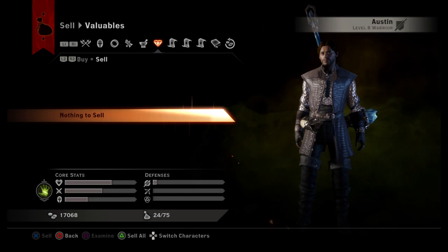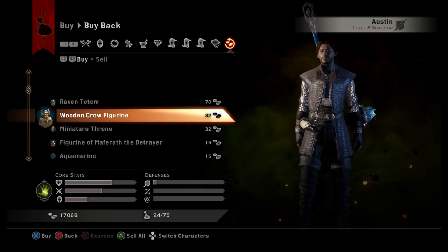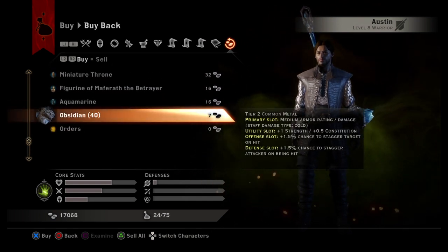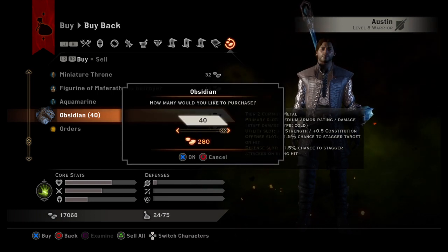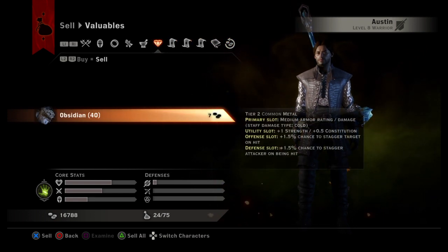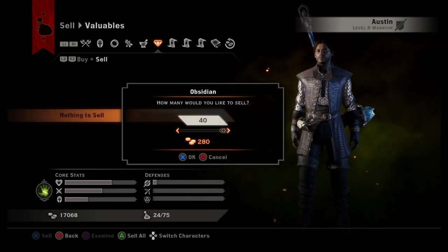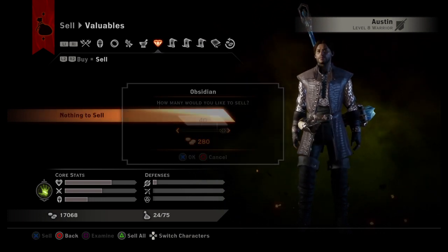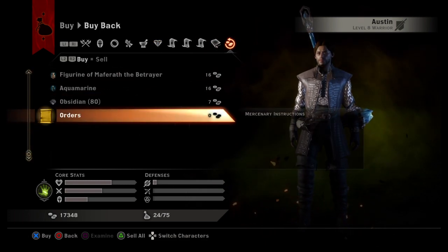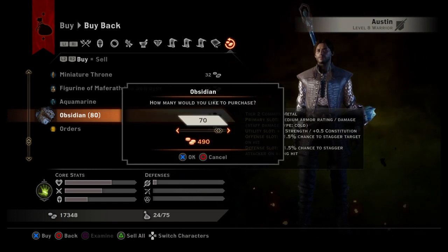It sells 20 more. So I can go here and go back to the buy back tab, scroll down, and you can see now there are 40 of them. We can click that and buy all of those back. Then we go back to the sell tab over here to valuables — there's 40. I'll do it one more time. I had 40, it sells those, and in the buy back tab there is now 80. You can continue to do this as many times as you want.